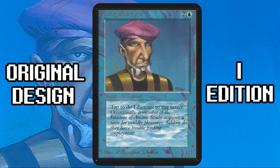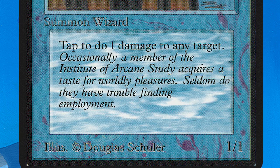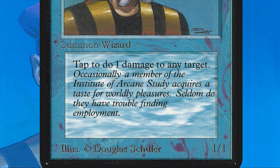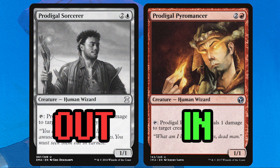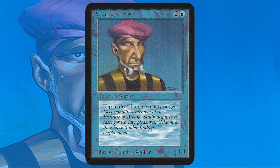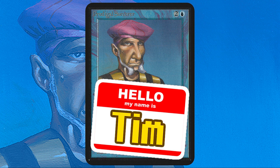Today's card is Prodigal Sorcerer. Two and a blue for a human wizard creature — tap, do one damage to any target, and it's a 1-1. Kind of a funny card to be doing on 11th Edition, because we wouldn't see this card nowadays. No, it is very much an old school card. Do you know the nickname for this card? I do. It's Tim. It is Tim.